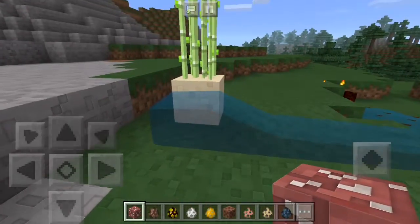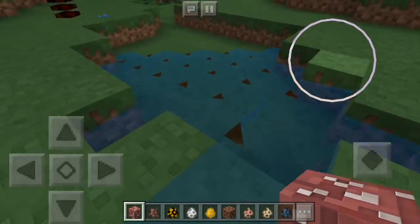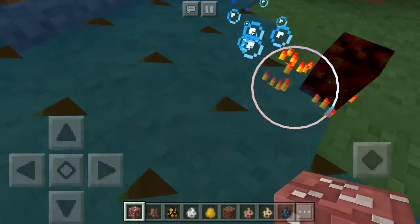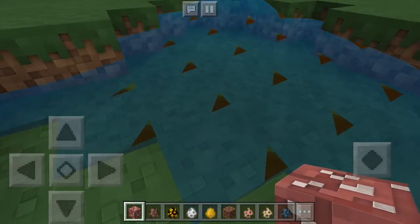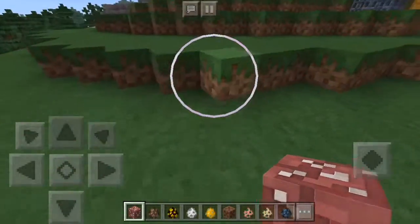But look at the water — it's a 128 by 128 texture pack. Oh, we got a bit of a glitch here. Gotta fix that glitch right here, guys. It's a bit weird but this texture pack looks absolutely amazing.